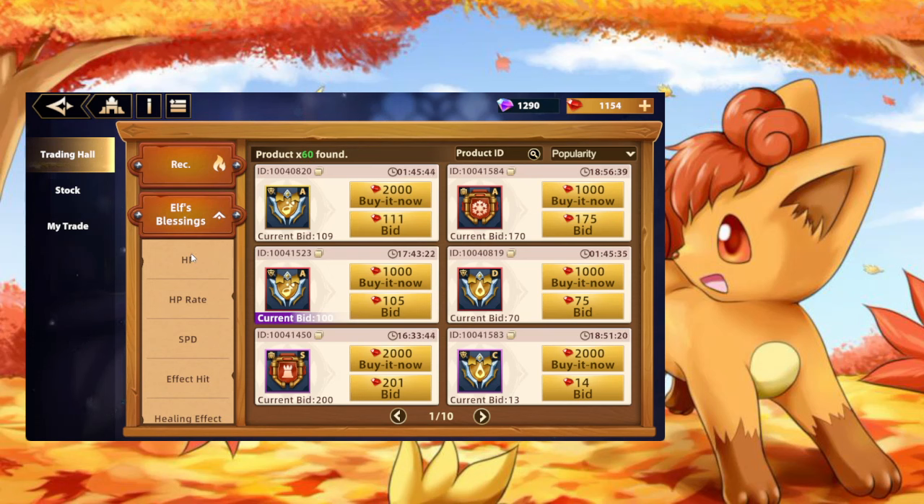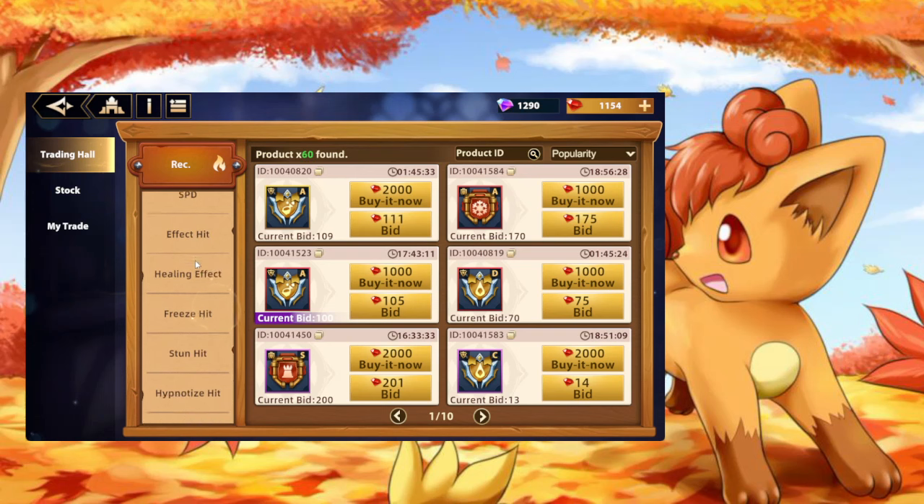Even among the useful ones, there are some that are better than others. HP is useful, but HP rate is better. Speed is great. Effect hit is great. Healing effect is decent for specific heroes. Freeze hit is decent for specific heroes. Stun hit is decent for specific heroes. Hypnotize hit is decent for one hero.